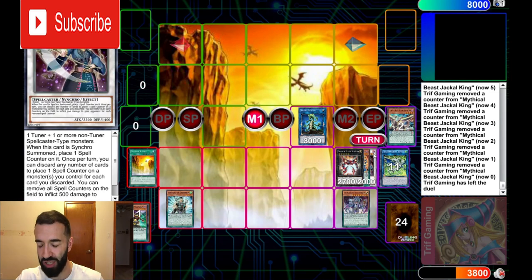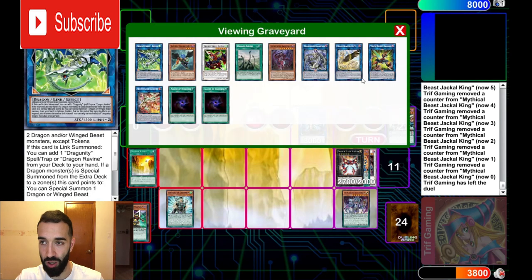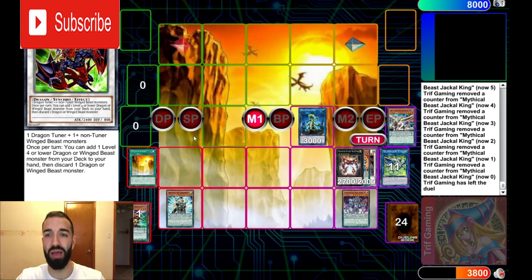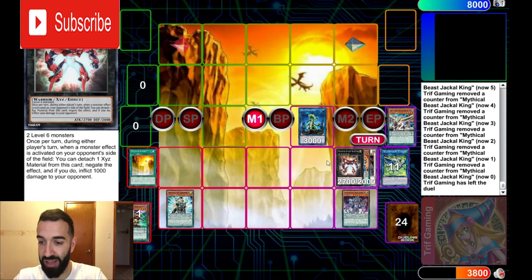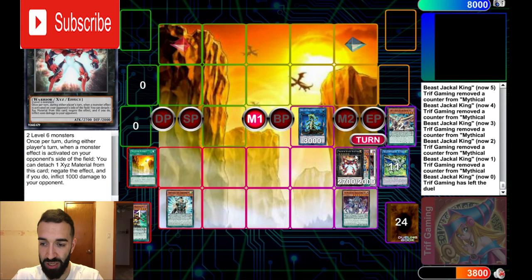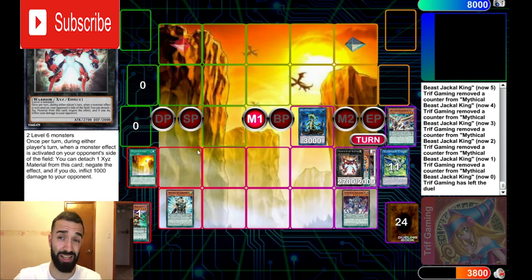Activate all the spell counters — that's 19 spell counters. Activate Tempest Magician's effect before you link away anything, just in case they want to save Impermanence. You do the 19 first. If they Impermanence Tempest Magician, you have so many counters that Jackal can freely negate it and still have enough. Even if they Impermanenced, you still end up on Seal, Bouncer, Dragster — still three negates. That was 9,500 damage, Agave does 500 more for 10,000, and Bouncer brings it to 11,000 damage.